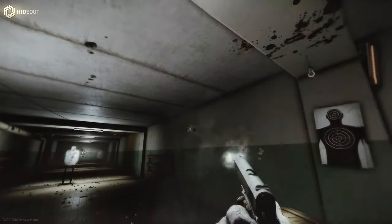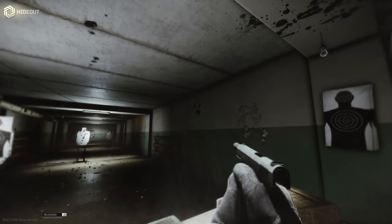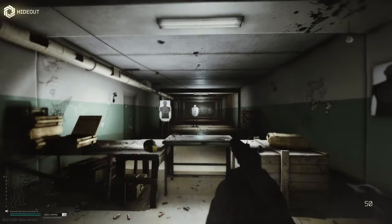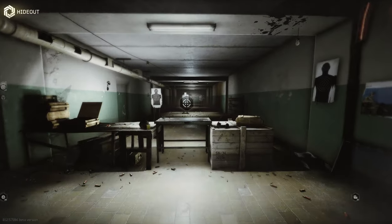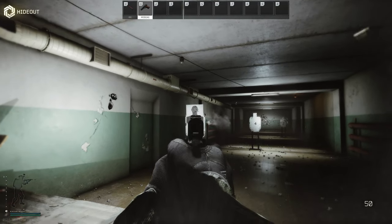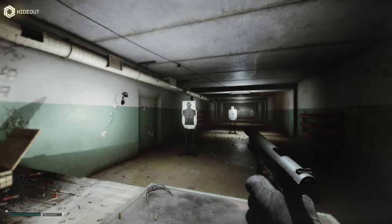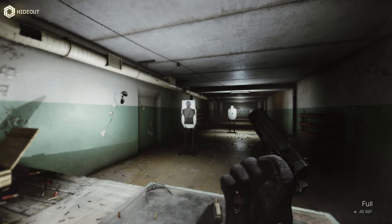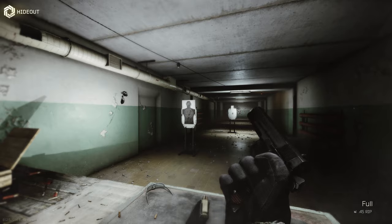There isn't too much else to say about the 1911. It uses a seven-round magazine so you haven't got a lot of ammunition to work with. Bullet spread isn't too bad on it. At close range it's fine, but over 50 meters or so it becomes very uncontrollable. Even at close range if you depress the trigger a lot you do get the odd round that seems to fly off in a completely different direction, but ultimately it was hitting where you wanted it to go.